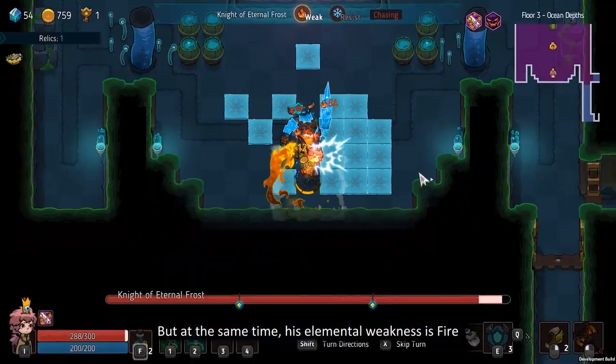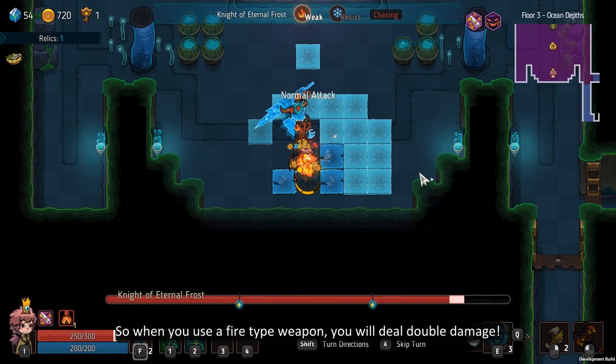But at the same time, his elemental weakness is fire, so when you use a fire-type weapon, you will deal double damage.